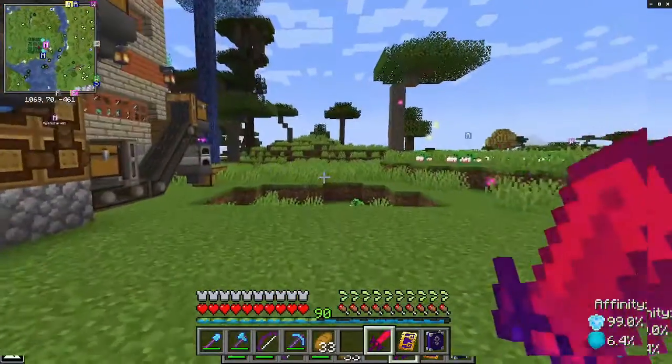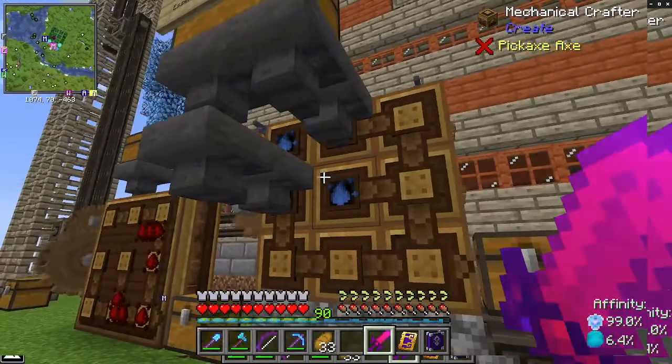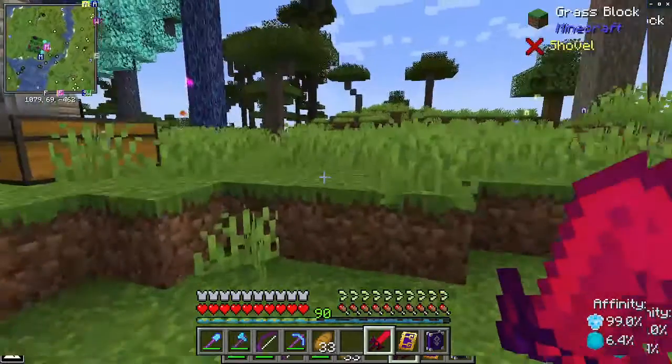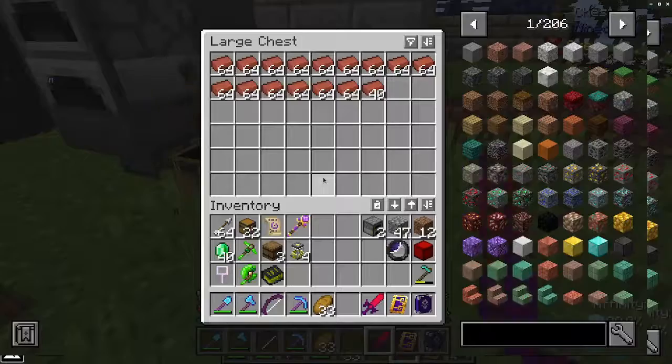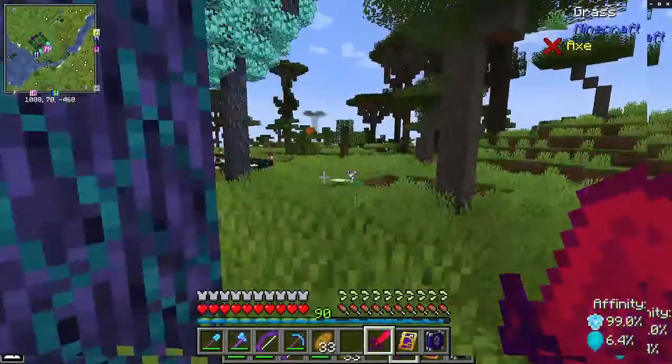What is this? This is the Brickworks — this is a factory. This takes essences in at one end and puts out bricks at the other. Every single one of these bricks was effectively grown in the field.